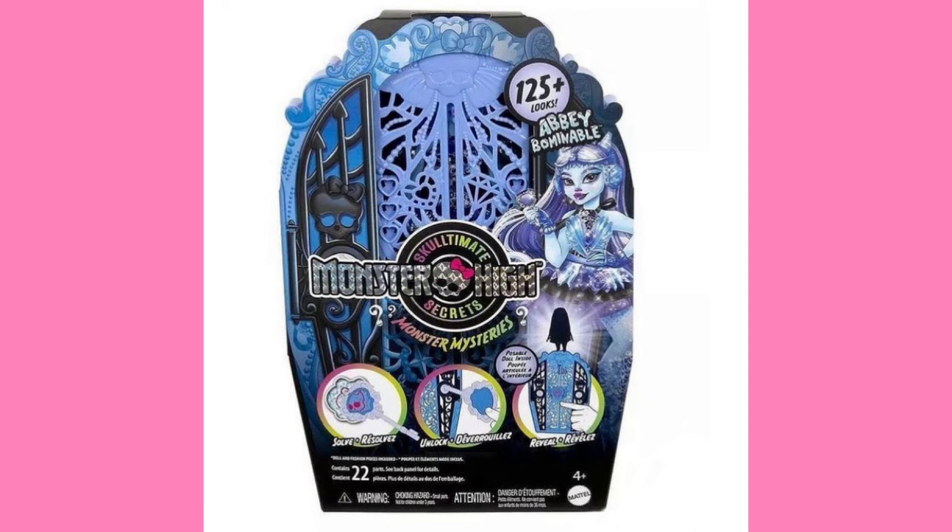The new way the box works is that you have to solve a little riddle, unlock the lock with a key, and then you lift the doll upwards. Unfortunately, this seems to mean there's no longer going to be a way to open the box while you're at the store to check the doll's face and make sure you're not getting a wonky one. With Mattel dolls, that's terrifying, because G3 can be wonky as hell sometimes. However, you can see the doll somewhat through the front of the package because there are kind of windows in there.